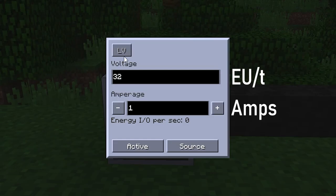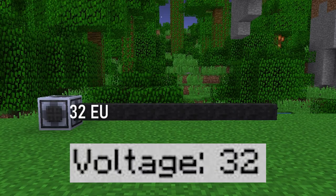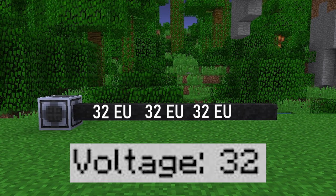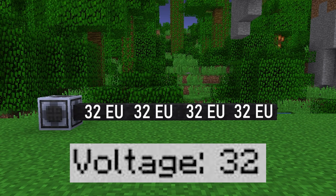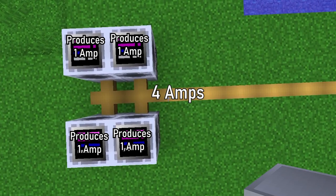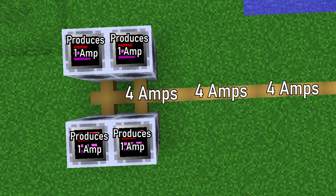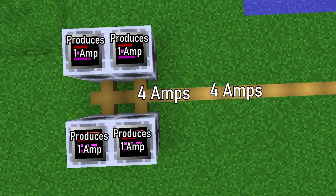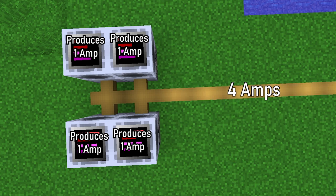GregTech energy consists of voltage and amperage. Voltage is the amount of energy sent each tick, ranging anywhere from 32 EU to the maximum of 2.147 billion EU. Amperage is the amount of packages of a voltage sent each tick. For example, 128 EU per tick at LV would be 4 amps of LV, not 1 amp of MV, which is 128 EU per tick.